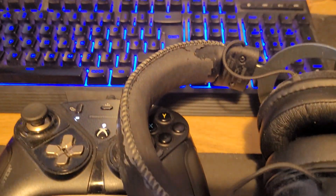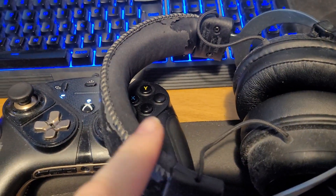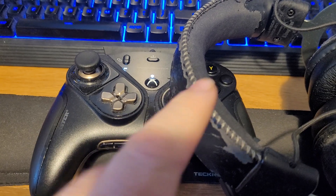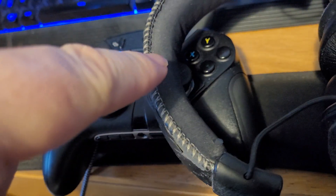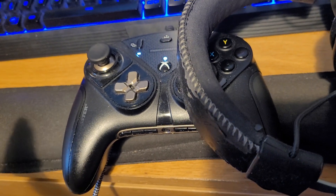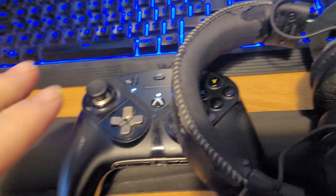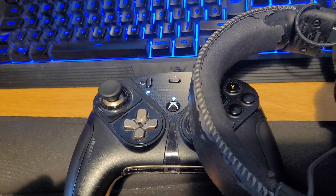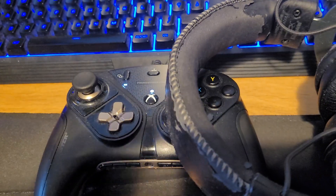And what it was in my case was this: my headset had fallen on top of my controller, which was plugged into my PC, and it was holding the right thumbstick over to the right. And what happens is, if you press escape while this is happening and then go back into the game, it kind of locks the controller out — your character won't turn right, it just won't let you.